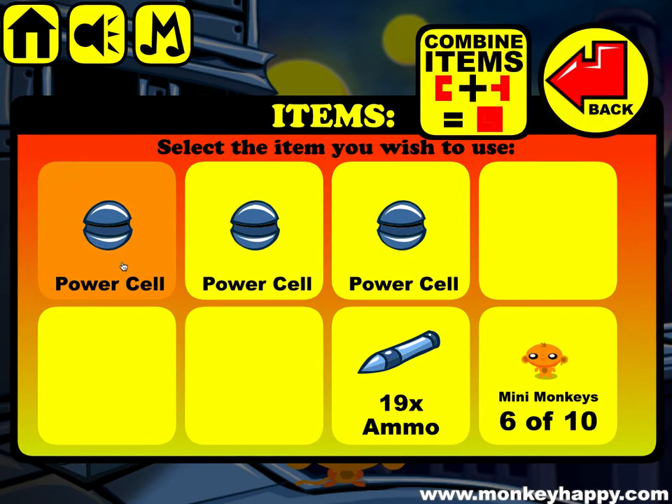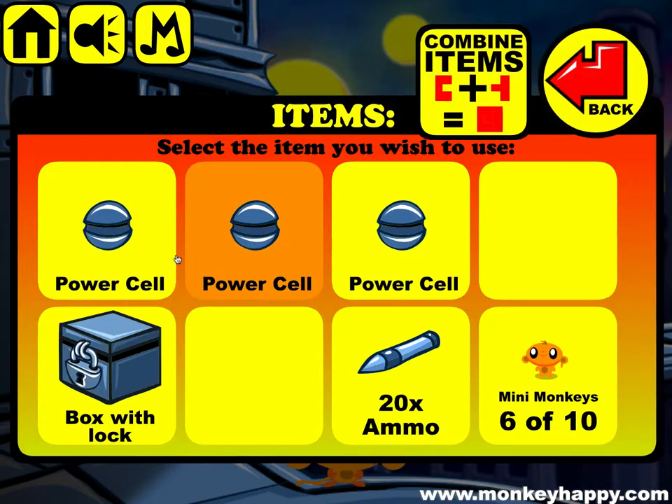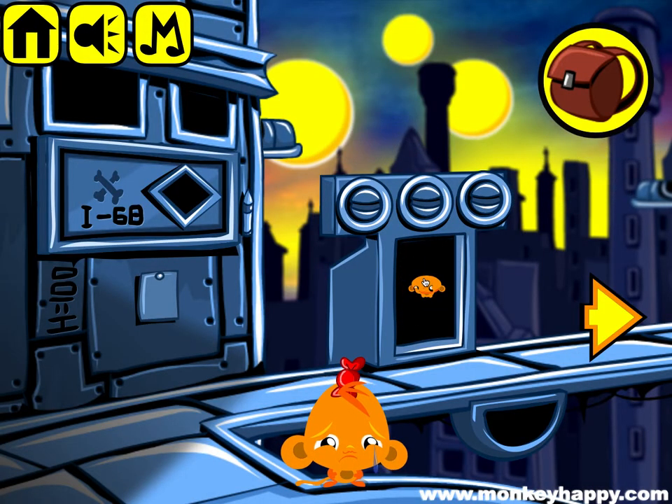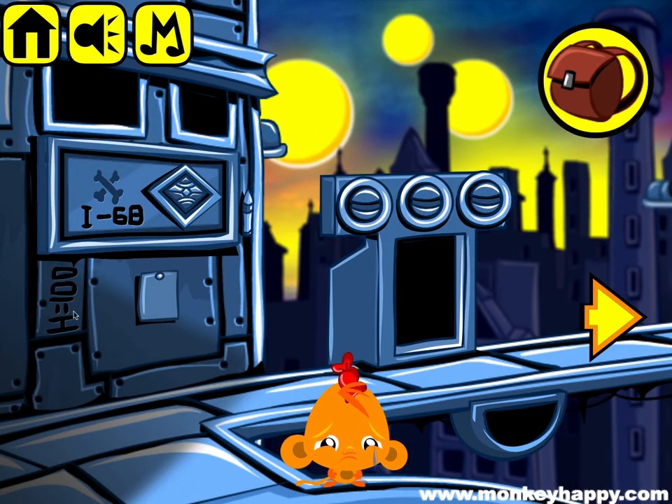We've got three power cells and we can also grab this box. Now we can put these power cells in here and get the little diamond button, which we can place in here.